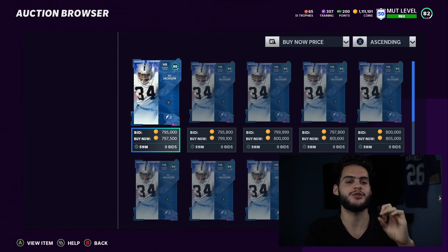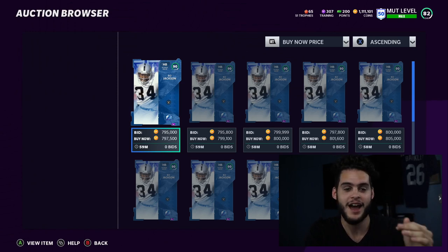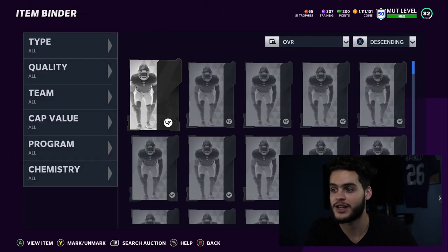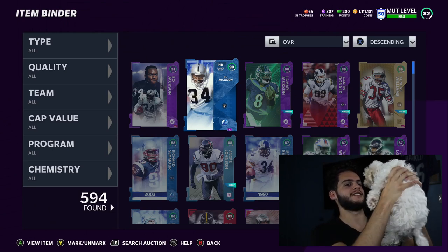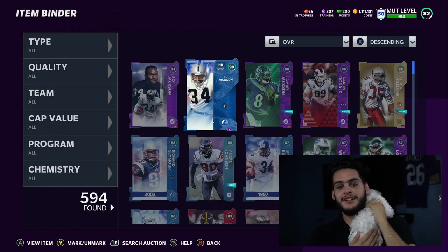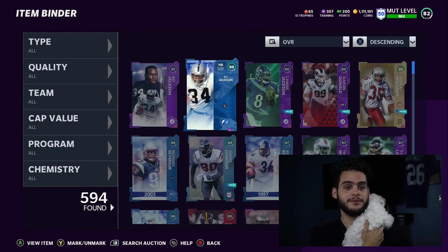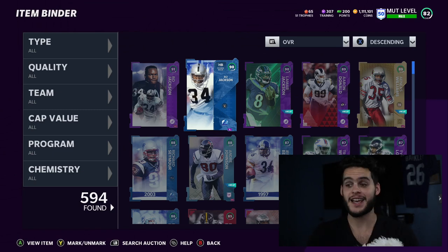We pulled a full legend Bo Jackson — this is the best pull I've ever had in Madden, I kid you not. I have never pulled an 800K card. That's ridiculous! Blue, we did it! The good luck charm was here — he's got to be with me from now on. That is 800K right there.